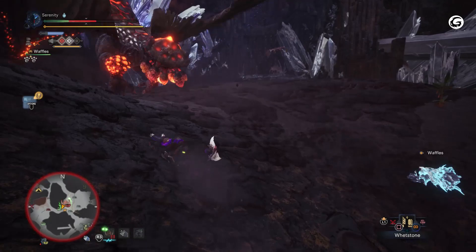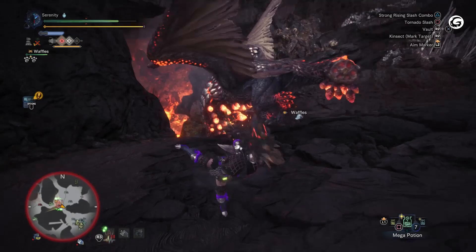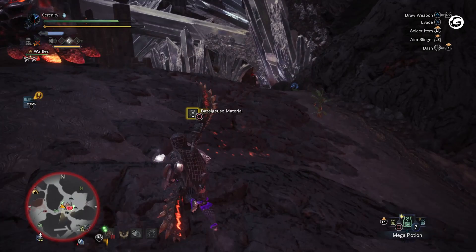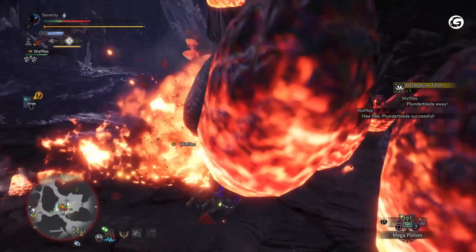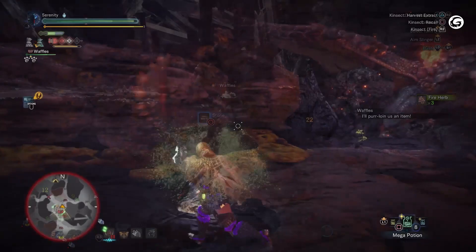Bazelgeuse has large scales covering the underside of its body, primarily on its neck and wide tail. These scales can easily be shaken off by the monster and, when agitated, will begin to glow bright red and explode after a few moments. While the hunter is attacking the monster, they can be knocked off around it, making the area difficult to navigate and attack up close. When attacking the monster, it is very easy to accidentally hit one of the scales on the ground, causing an explosion and knocking the hunter backwards. Try to agitate them while they are lying around the ground and move away quickly out of the explosive range. Once one goes off, it will begin to set others off around it in a chain reaction that will clear out the area quickly.